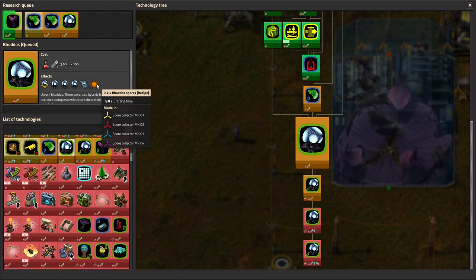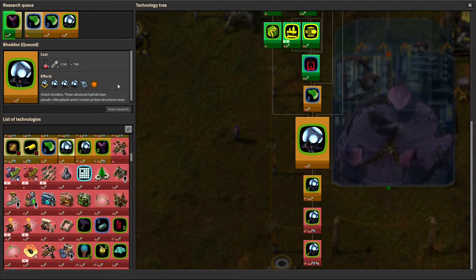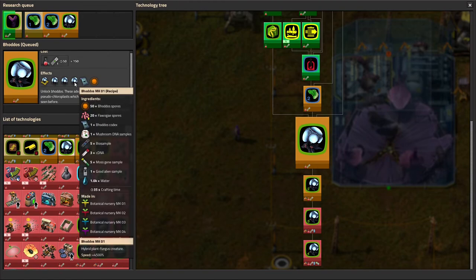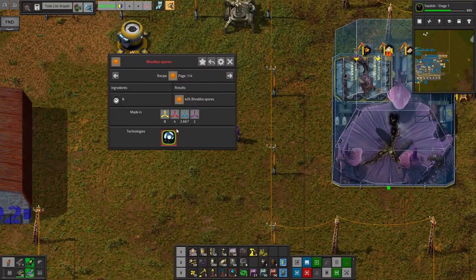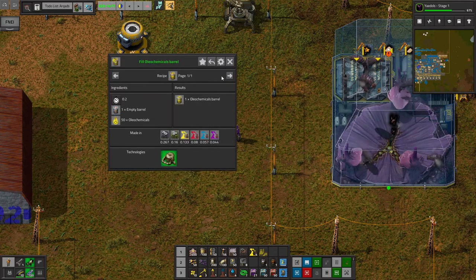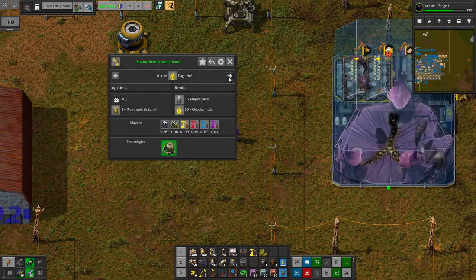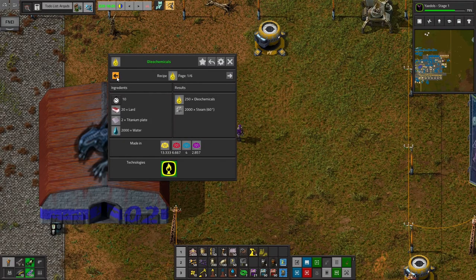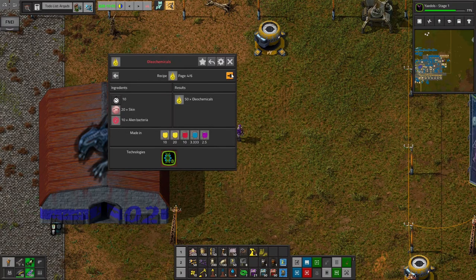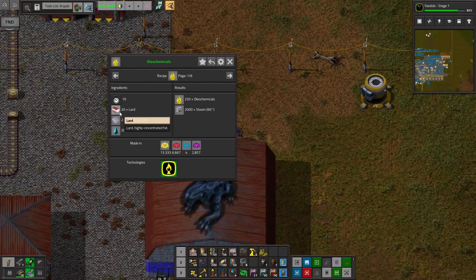So we actually have to do it this way — I do need these spores, which means I do need to research these things. The good news is bodo spores come just from a spore collector, so I don't actually have to grow any of them, which is nice because they require fuel rods. That's kind of crazy — and those require good alien samples, so we're not actually going to see the bodos for a while, but I can get the spores. Oleochemicals I can make. We're not making simics, so we are going to need lard and titanium — I think that's really the only way to do it.